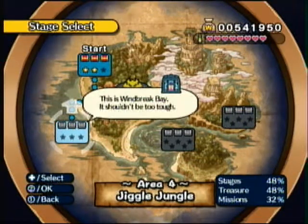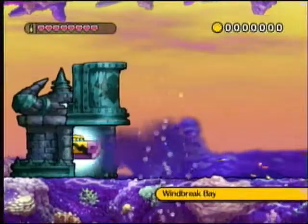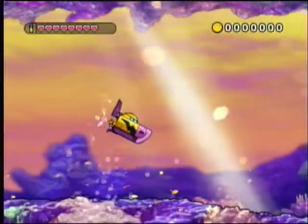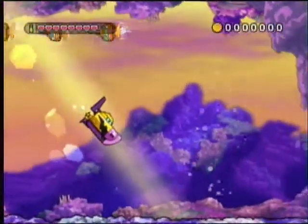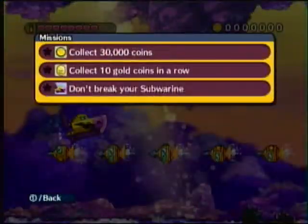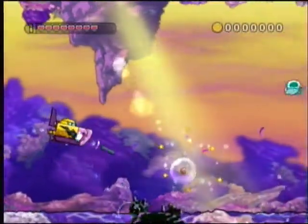Now, level two of Jiggle Jungle — it's Windbreak Bay. That level doesn't sound watery enough, if that makes sense. This is another Subwarrene level, so let's go into our yellow Subwarrene and try to find our merfolk here. Hope you enjoyed those underwater levels — they're fun and a nice change of pace, and they're not as hard as other water levels. Our missions in each Subwarrene level are pretty much the same: collect 30,000 coins, collect 10 gold coins in a row, and don't break your Subwarrene. Shouldn't be too hard, but I can't really remember where each of the treasures are located.